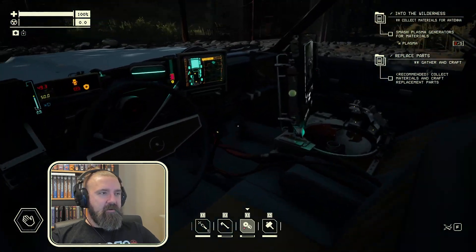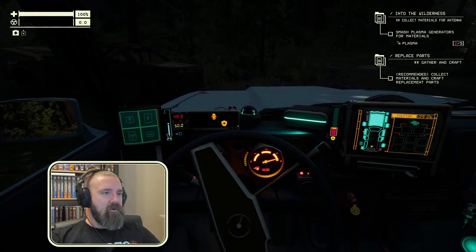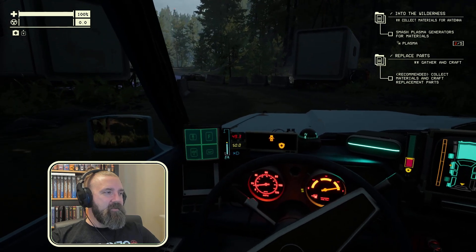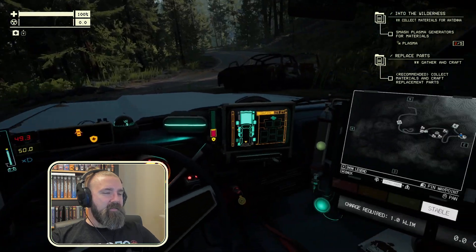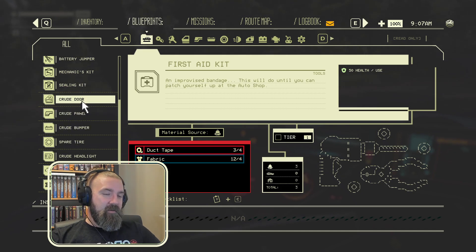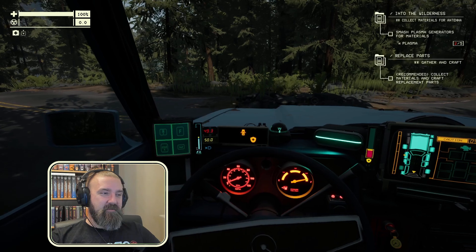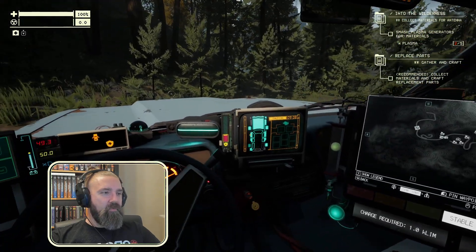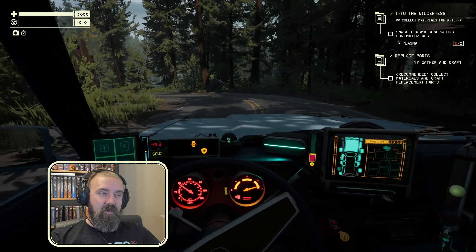We're gonna settle all out, so to speak. What does it say? Recommended: collect materials and craft replacement part. So maybe I should scrap that. If we go into blueprints — I haven't actually found out about steel stuff. But scrap metal is something we are gonna need. We're gonna move all of it, simply because I want to. And if I come across more stuff that would have scrap metal, we're gonna look for scrap metal.